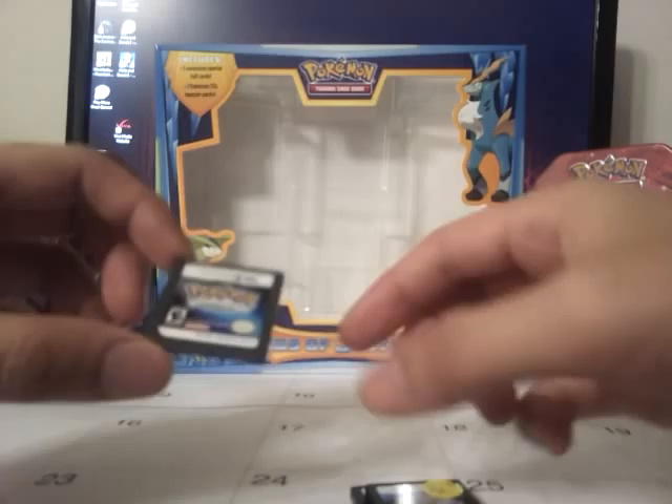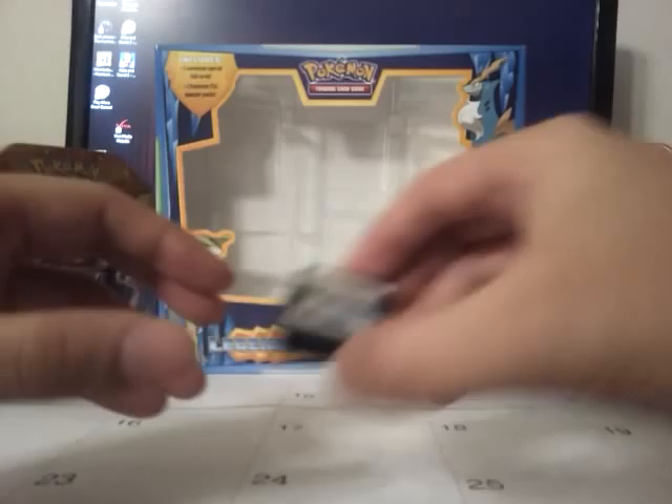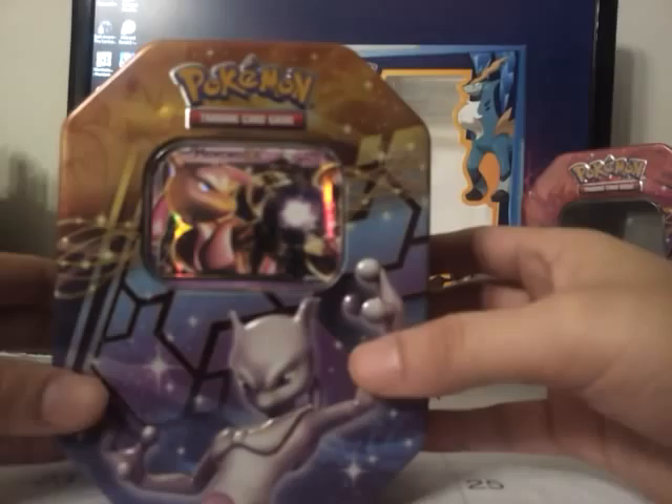I liked Gold — it was awesome. Emerald was great too. Diamond, it's alright, I'm enjoying it. So, the main course of this video is I'm going to be opening up a Mewtwo EX tin. That's what I'm going to be doing. Here we go.